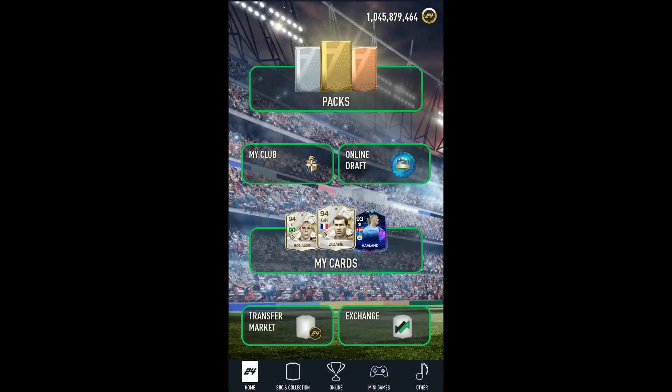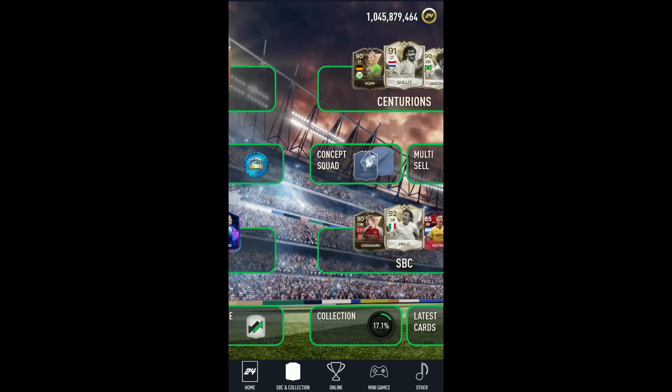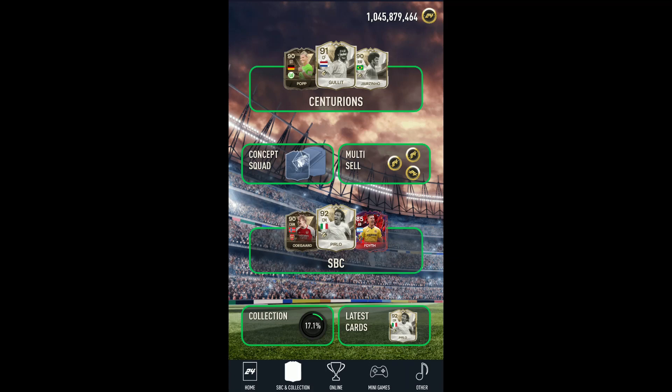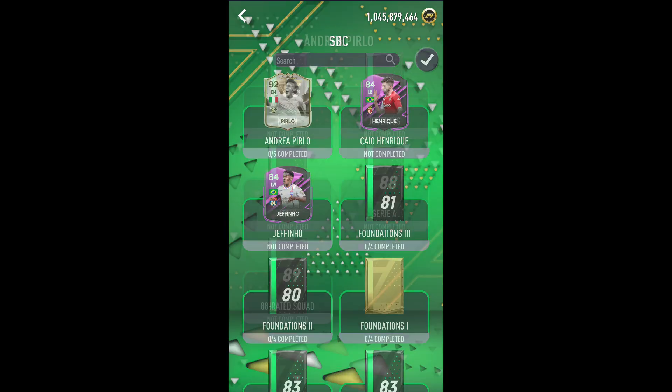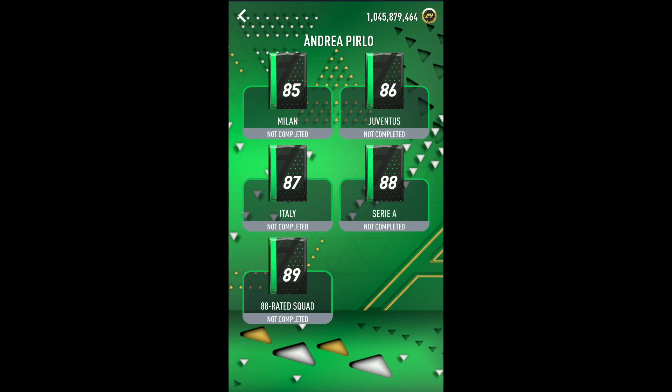Hey guys, Destruction Jacks here back with another video. Today we're going to be finding out how long it takes to complete the Pillow SBC card that came out today. It's an SBC with five squads. This is on Smock Game because I don't have the fodder on EAFC to do this. As you can see, Andrea Pirlo 92 overall — five squads: an 88, 87, 86, 85, and 84 rated. Hopefully we have the fodder. Please leave a like and subscribe.